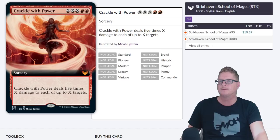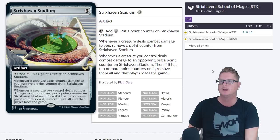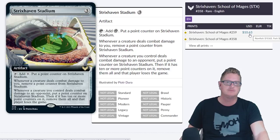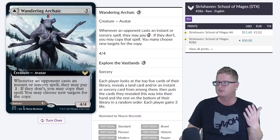Strixhaven Stadium — that card is probably going to go up as well. Crackle with Power — I can see that one going up too. All these are going to go down but then some are going to take off. Strixhaven Stadium — really, really good card. It's very similar to Library of Alexandria, which is a reserve list card. I don't know if they should have printed this one. Sitting currently at $10.63 — just a day ago this was at $5. Someone made a video on it, maybe the Moxman, and that jumped the price already. Pre-sale stuff, crazy.